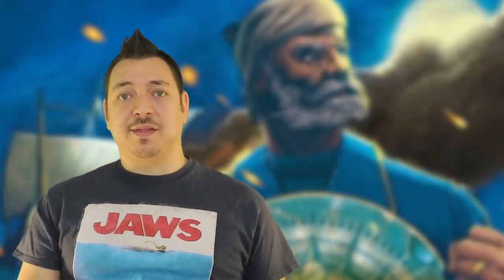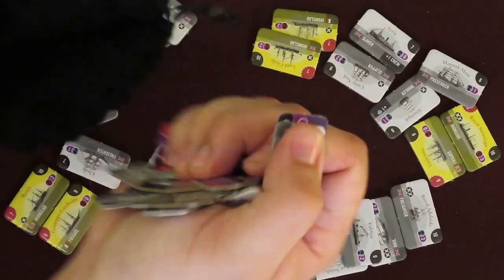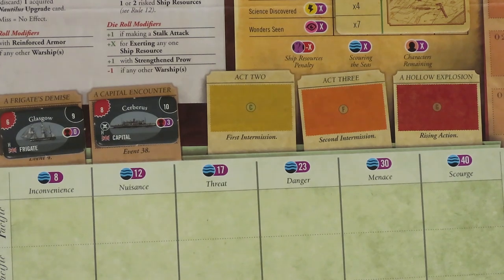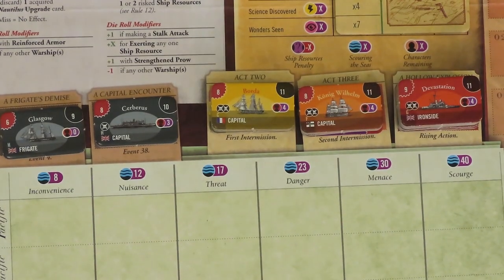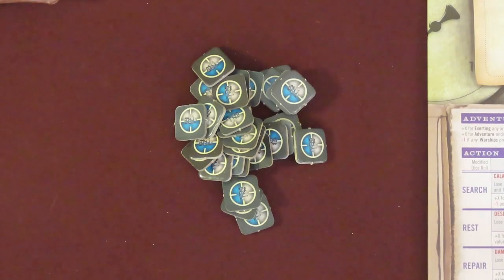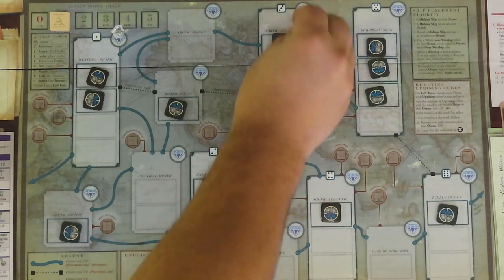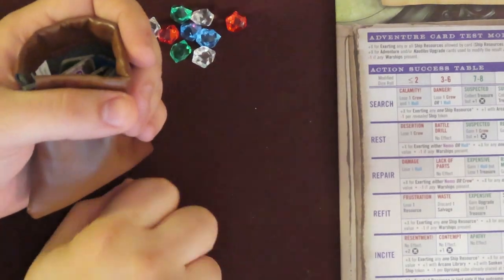Sort the ship tokens face up into like color piles. The backs of the ships will be either dark gray or purple. Put all the white and light yellow ships into a draw bag or bowl — this will be the ship draw pool at the beginning of the game. The 2 black ship tokens are placed on the board in their spaces. Put the 4 dark yellow ships here, 4 orange ships here, and 7 red ship tokens here. The 4 blue ships and 4 green ships are added to their designated spaces on the Notoriety track. Create a supply pile of the hidden ship tokens. Place one in each starting space on the map as outlined by the dark borders. Create a supply pile of the treasure gemstones and add 1 gem to each of the 6 main oceans, shown on the board with a die number at the top.